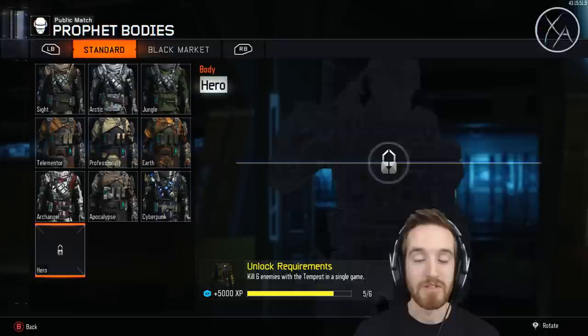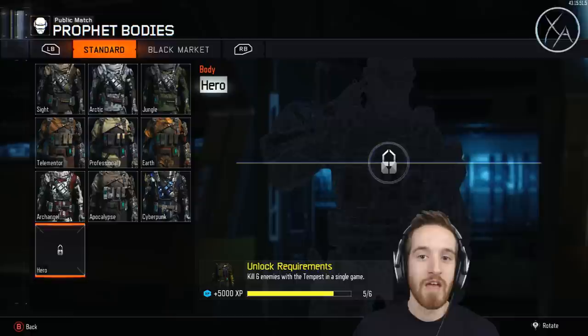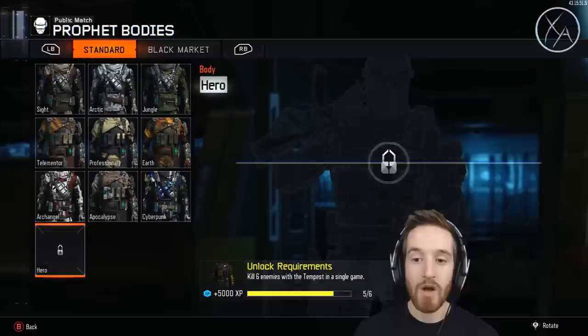The power weapons require six kills in a single game, and you have to do that six different times. So that's kind of confusing to some — you have to get six kills in one game and that'll count as one out of six of these challenges. You have to do that six times and then you'll eventually get the hero body.